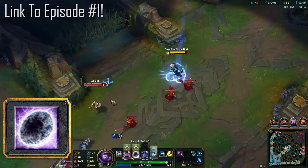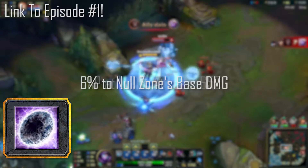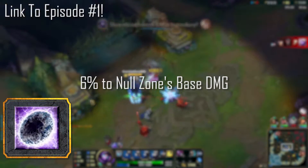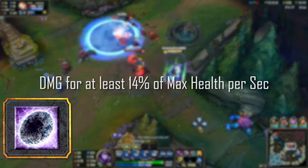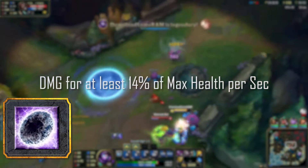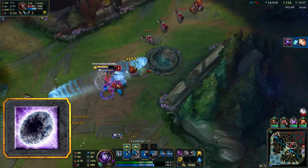Using the build path mentioned in the previous Malzahar video, your AP at level 18 should be at least 650, which adds 6% to your Null Zone's base damage. Meaning that at level 18, if some poor soul ends up in your Null Zone, it will damage them for at least 14% of their maximum health per second for however long they stick around, making this an amazing ability to soften even the hardest of tank lines.